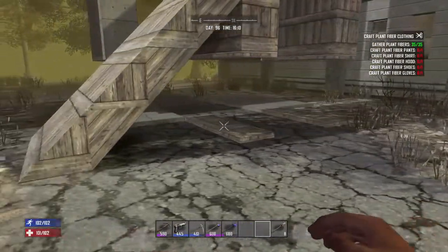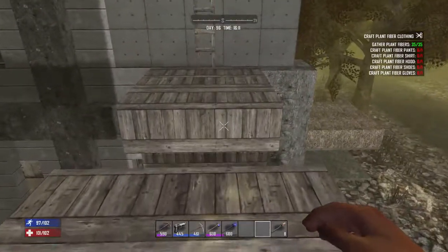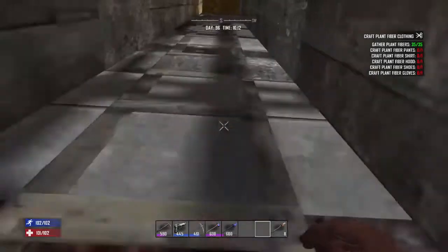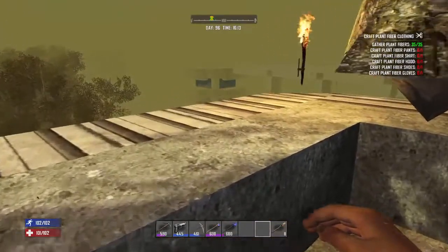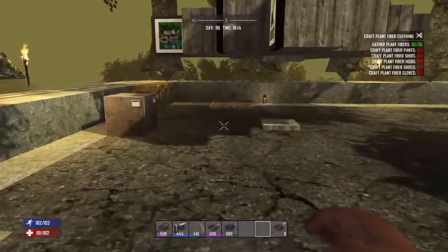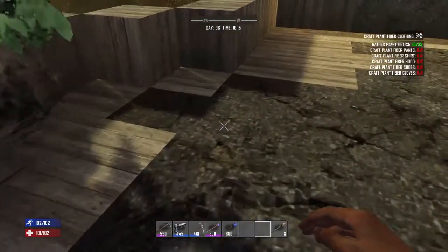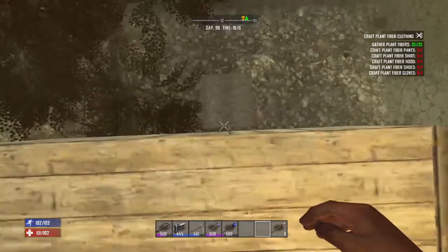Initially we just had a ladder going up the side of the building and stacked crates, but then to make it easier on ourselves we put up this little rampway — standard thing, two-block gap so we can jump across and zombies can't. It takes us to the roof. There's a bit of fog at the moment. These trees obviously weren't here originally since we're in the middle of the city; we just put together a little survival area here.